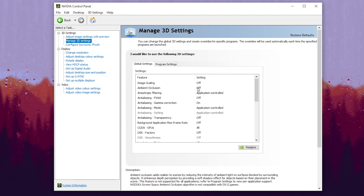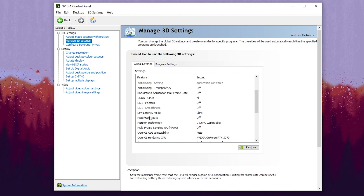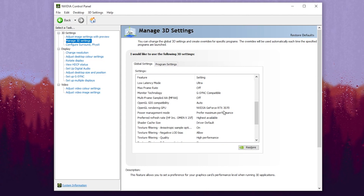Turn off Image Scaling and Ambient Occlusion. Scroll down and go to Low Latency Mode, set it to Ultra. Go to Max Frame Rate and set it to Off, because typing any value here will limit your FPS. Scroll down to Power Management Mode and set it to Prefer Maximum Performance, then choose your GPU.